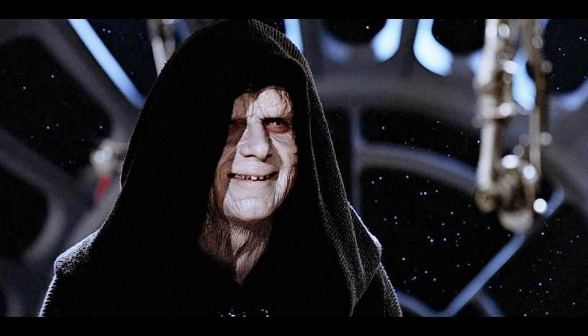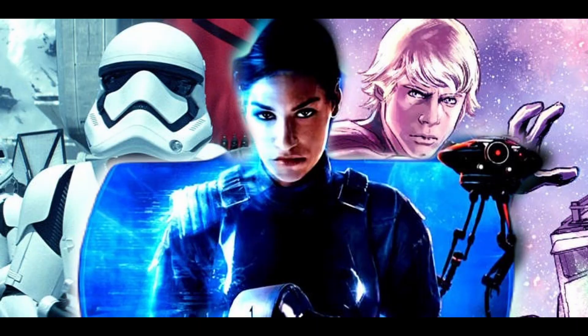In Battlefront II, the story revolves around the Emperor, featuring Operation Cinder and the orders Darth Sidious gave out in the event of his death. He is also given a new power exclusive to the game. When playing as Darth Sidious, players are granted a new ability called Dark Aura, which allows him to charge the air with dark energy via Force Lightning. This would slow those around him, allowing the Sith Lord to kill his enemies with great efficiency.